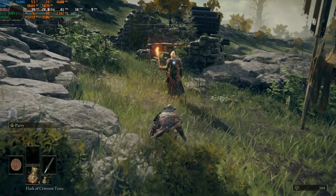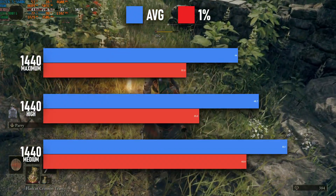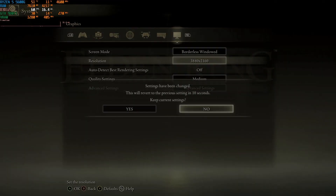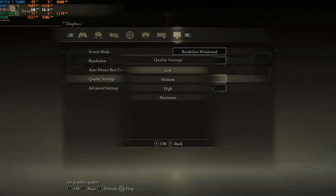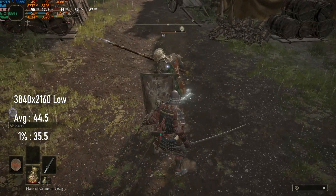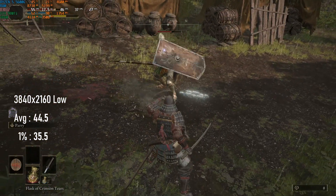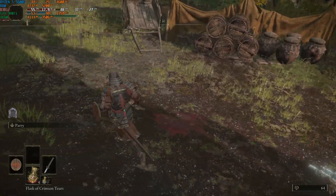But why stop there? After all, the 980 Ti was a 4K capable card in its day, so let's see how it's holding up. I decided on a cautious start at 3840x2160 low. This came out better than I might have thought, managing a 45 FPS average and 35 FPS 1% low. Of course, pixels aside, it looks atrocious — the low res shadow maps in particular looking decidedly nasty.